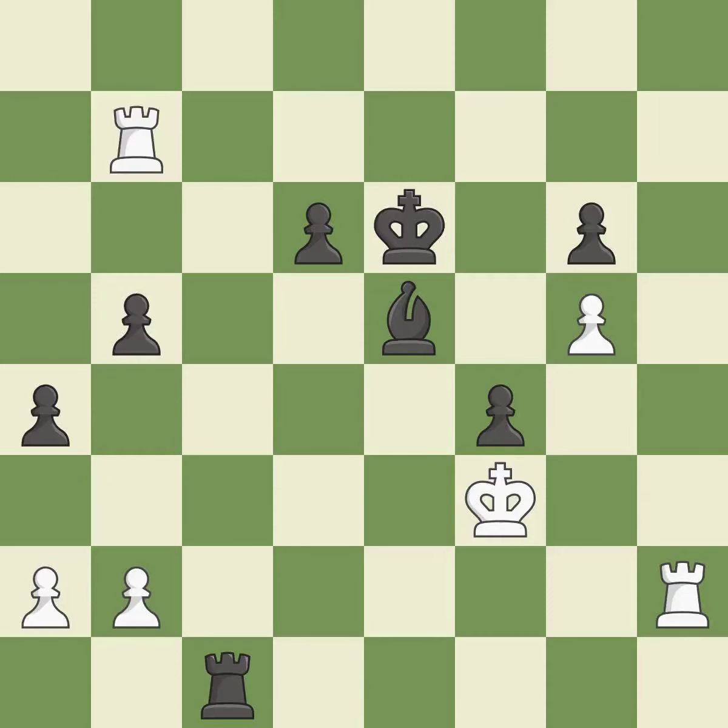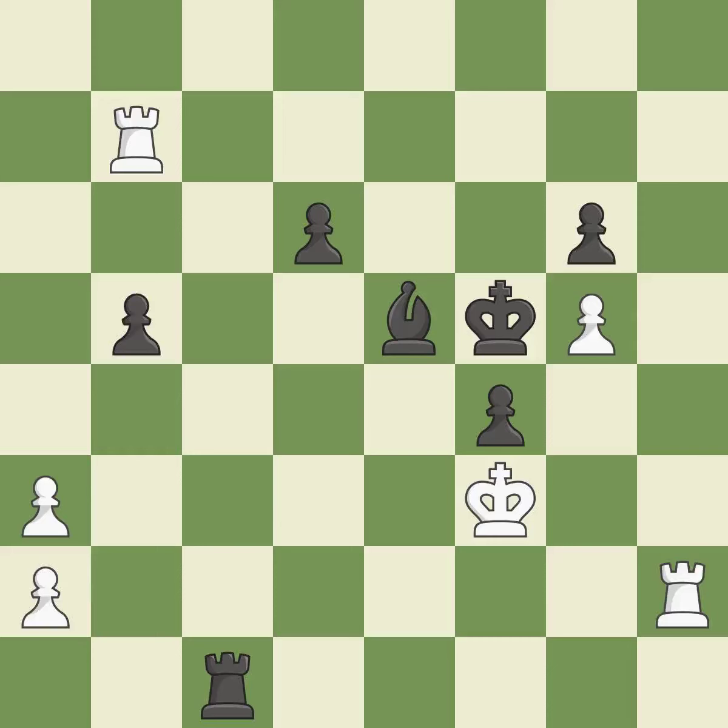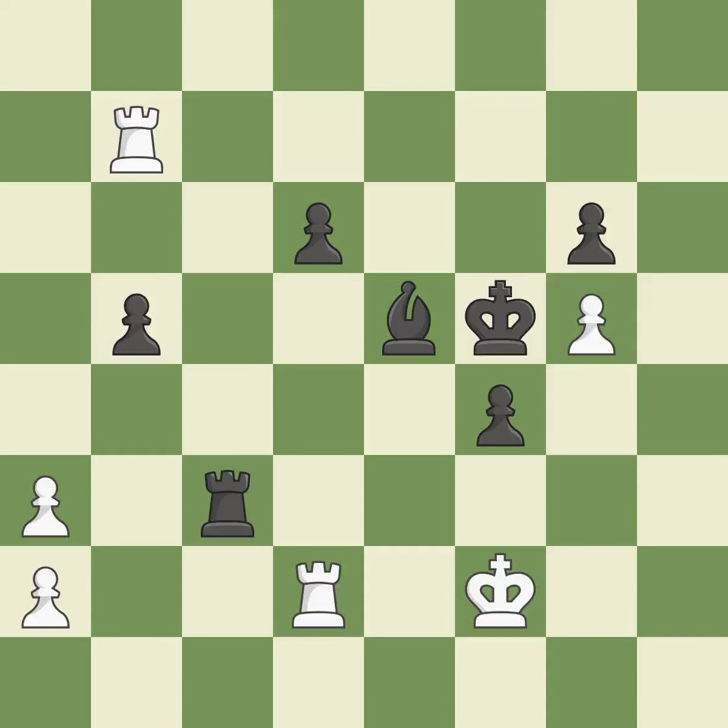This misses the chance to offer an equitable exchange of pieces — incorrect. The best choice is ideal. There was only one move that was effective, and this wasn't it. This misses a chance to pose a pawn-winning threat — incorrect. By doing this, a bishop may be tied to the king — incorrect. This makes winning a pawn a possibility — ideal. This avoids the rook's check — ideal. This overlooks an opportunity to defend a pawn that was under attack. This allows the opponent to pin a bishop to the king — a mistake. This immobilizes the opponent's bishop by pinning it to the king — best.